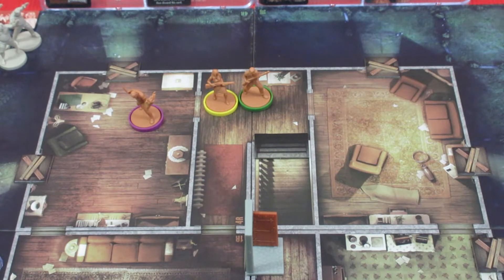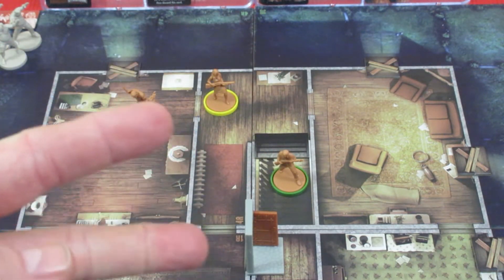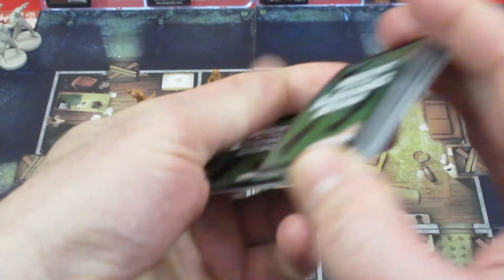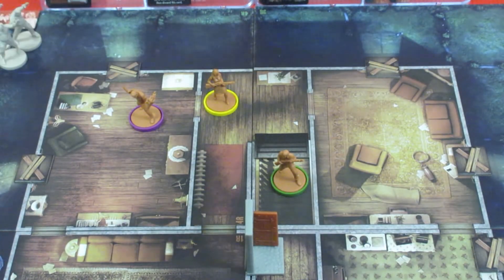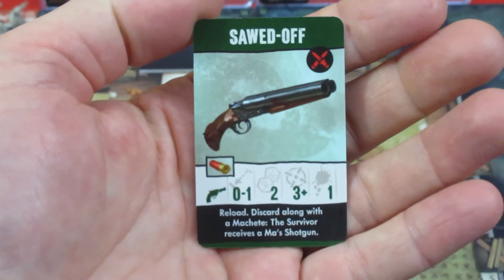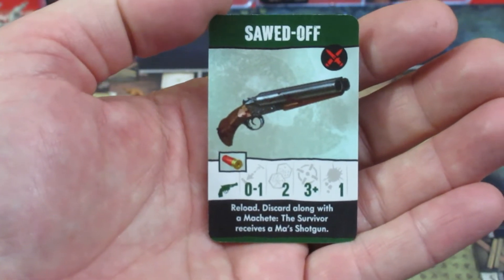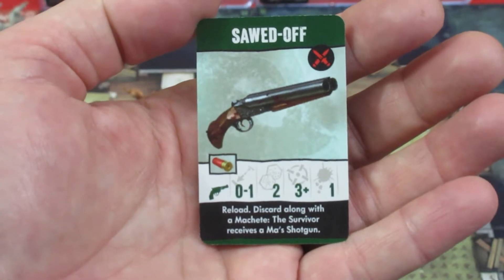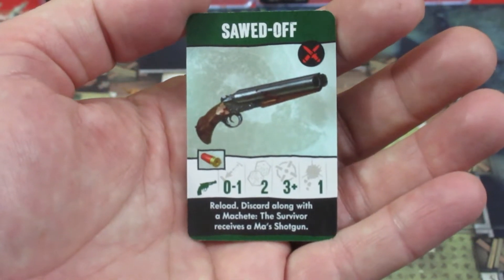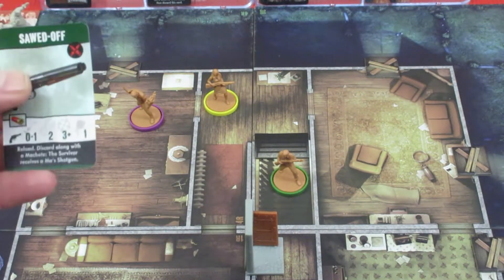Next up is Ben. Everyone's in zombie side mode. First, Ben moves up into the area upstairs. Second, he searches for ranged weapons - we shuffle the ranged weapons deck so nothing's cooked on top. He finds a sawed-off shotgun. It can be dual wielded, uses shells not bullets, range zero to one, rolls two dice, hits on three plus doing one damage a hit. It has the reload ability - you shoot it, then use another action to reload before you can shoot again.